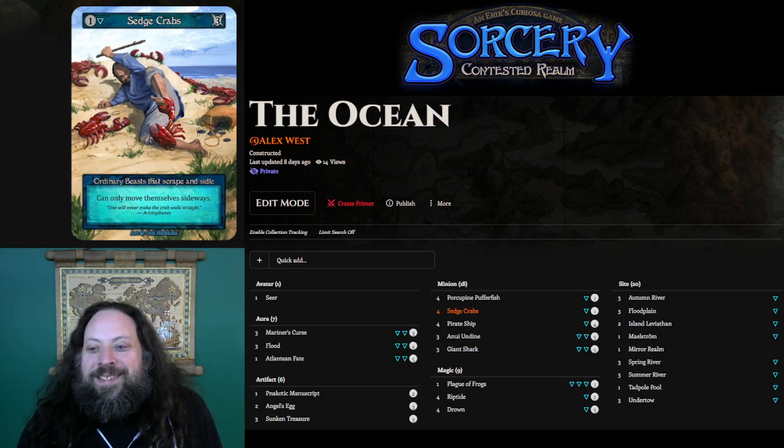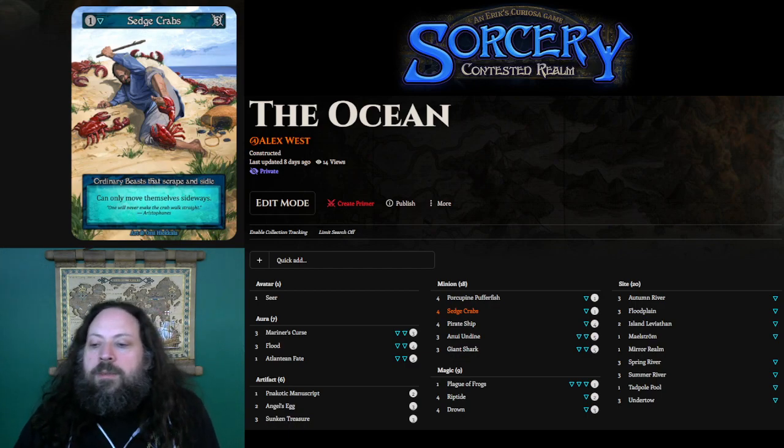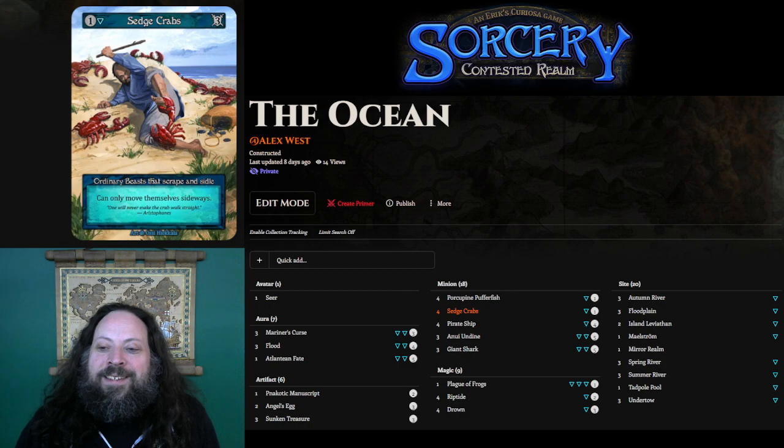Sedge Crabs is probably the least expected card in the deck. I really like Bosk Troll in Earth, and Sedge Crabs only cost one. They have the disadvantage that they can only move sideways, but this doesn't really stop them from defending your early sites. This can be a very efficient trade. Also, so many people are playing Rift Valley — later in the game, Sedge Crabs can often turn aggressive without having to spend any additional resources. You just cast them next to the Rift Valley and then have them scuttle over and attack. This is the card where, if it's not in the deck, you have a much better chance of being run over by aggressive decks. It's kind of like eating your vegetables or taking your medicine — it's the card that I end up scrying away the most later in the game, but it's a necessary evil to keep the deck playable.